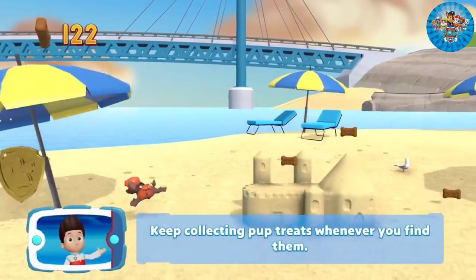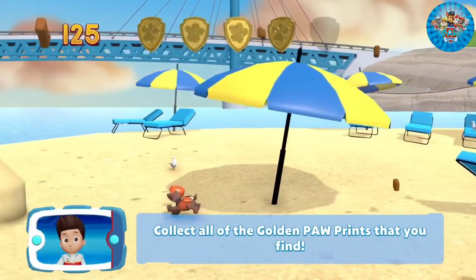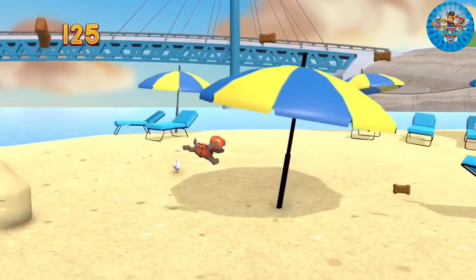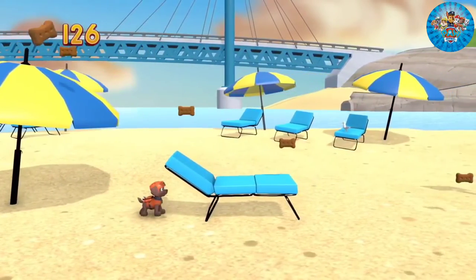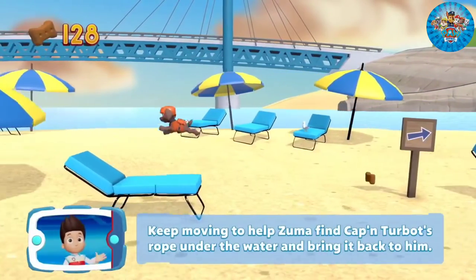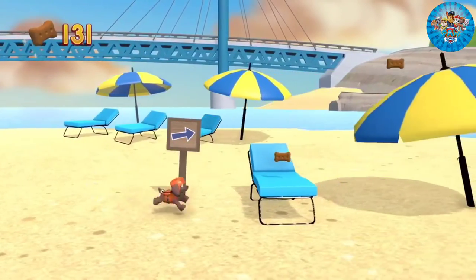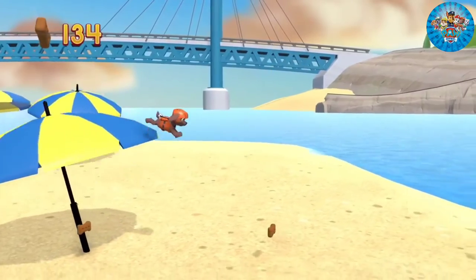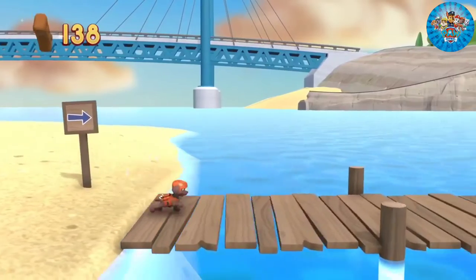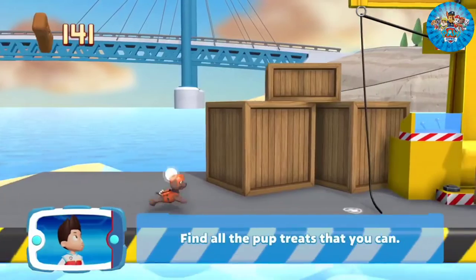Keep collecting pup treats whenever you find them! A golden paw print — you've got it! Collect all of the golden paw prints that you find! Keep moving! Keep moving to help Zuma find Captain Turbot's rope under the water and bring it back to them! Find all the pup treats that you can!